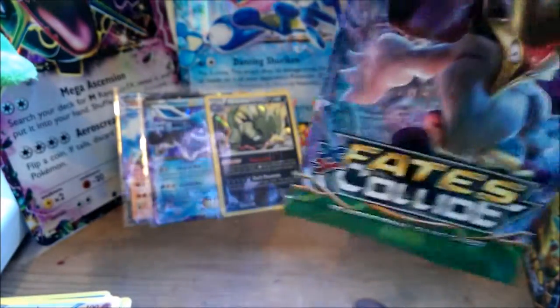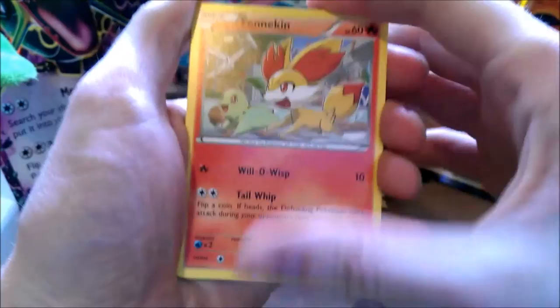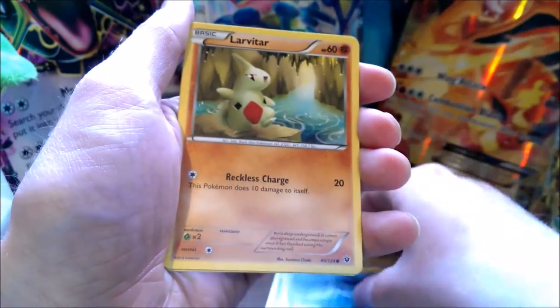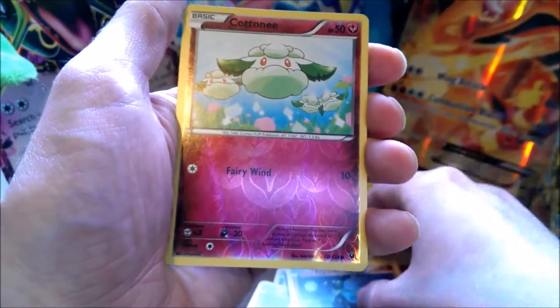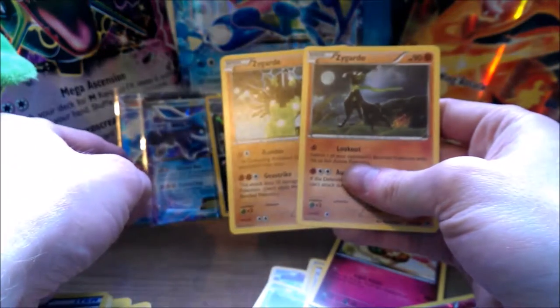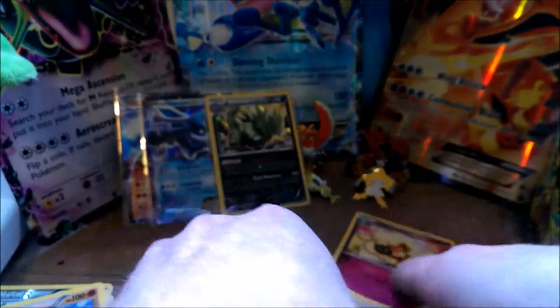We have four more to go for this video — Alakazam next. We've got a Fennekin, a G-Leaper, Riolu, a Seal, a Larvitar, Alakazam Spirit Link, Whimsicott. Oh we got the Zygarde there — the little pup version. Reverse Cotney. And oh! So we got Zygarde EX, Zygarde 50%, and Zygarde in the 5%.